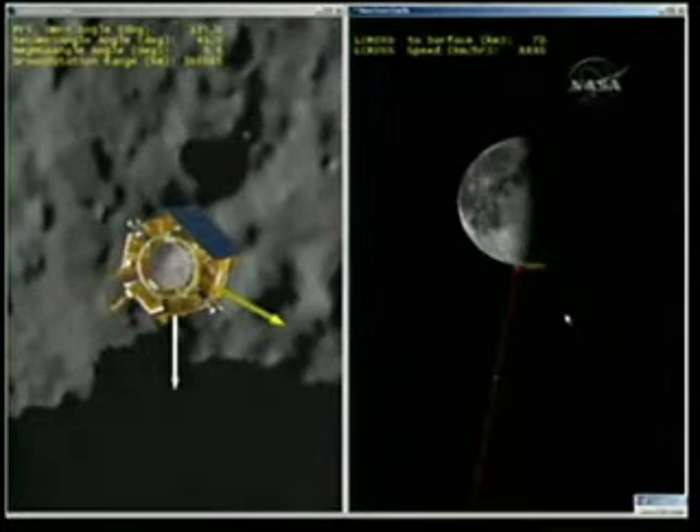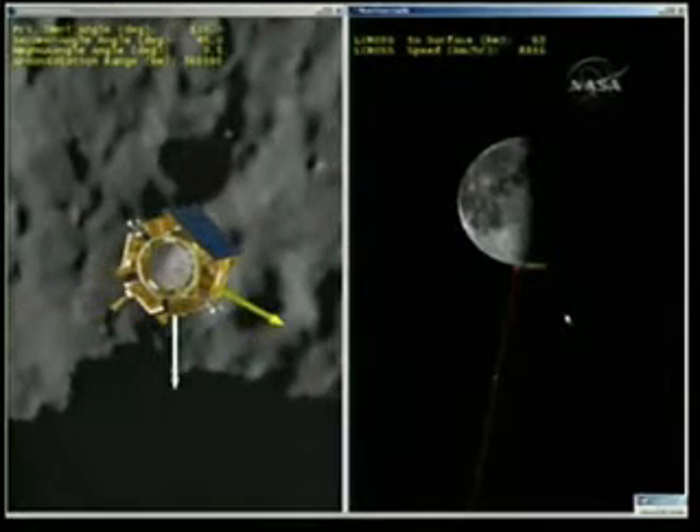Stand by for shepherding spacecraft impact. The very last seconds of the shepherding spacecraft trajectory as it approaches the lunar surface. We are seeing very small craters within the crater. We confirm a thermal signature of the crater amid our cameras.